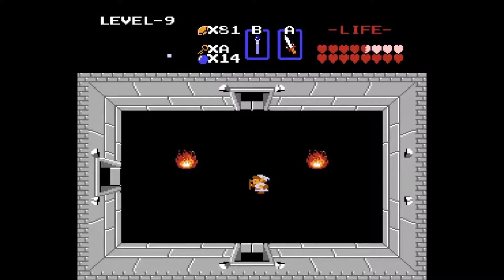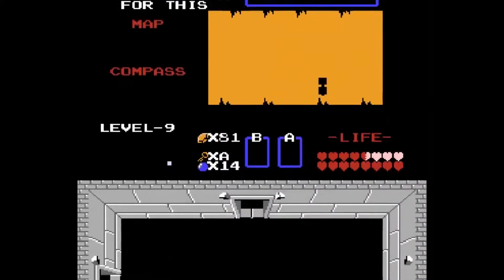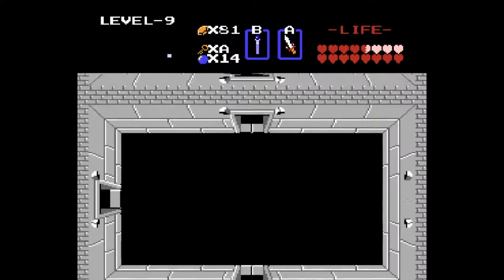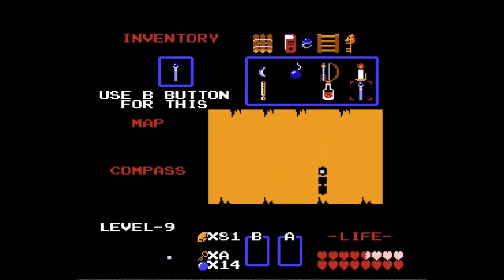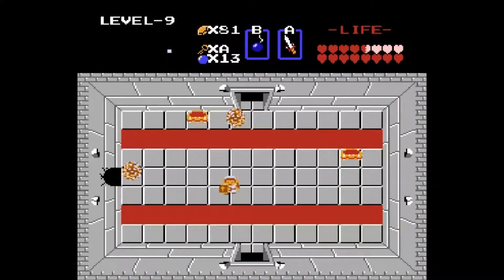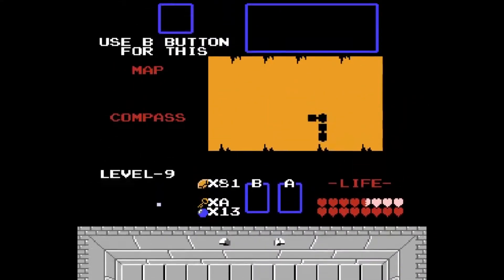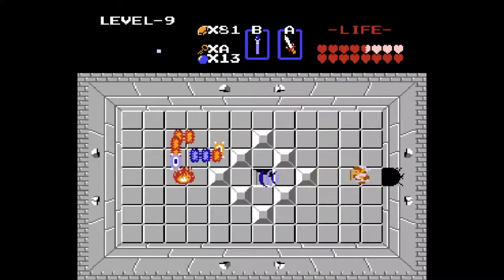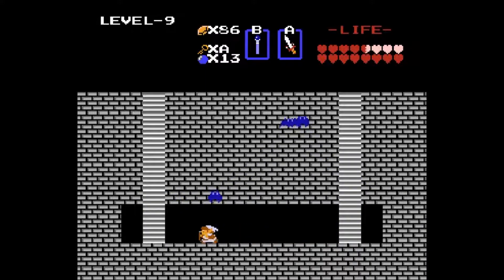There was supposed to be an old man here who says you can only progress if you have the Triforce, but because we have it — which I can't view in the menu inside the dungeon, but we do — he's out of the way. This place is a ginormous skull-shaped maze filled with secret passageways and teleportation areas, and it's incredibly difficult to memorize. There are multiple items in this dungeon: the red ring, which boosts defense even more, and the silver arrow, which is necessary to kill the final boss. That's all a big hassle to get through, plus the map and compass.